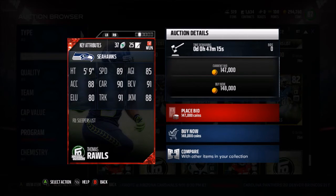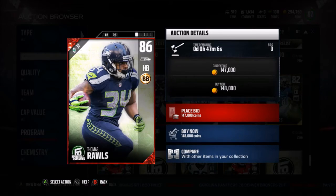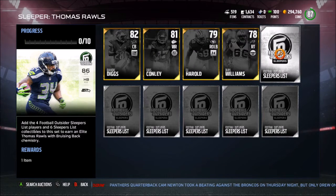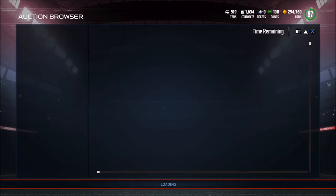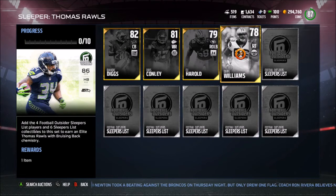Also a sleeper on the list — Thomas Rawls player item. Thomas Rawls has 89 speed, 80 acceleration, 90 carry, 90 trucking, 88 juke move — very good card with 68 catching. The only way to get Thomas Rawls is to complete this set: add all four of these players and also six of the collectibles to the set, which are about 17k each — easily over 100k total.